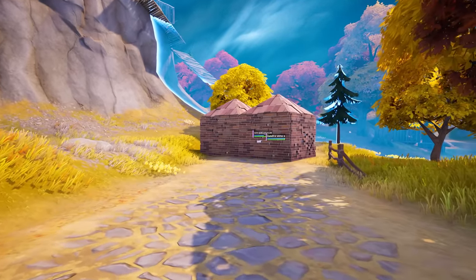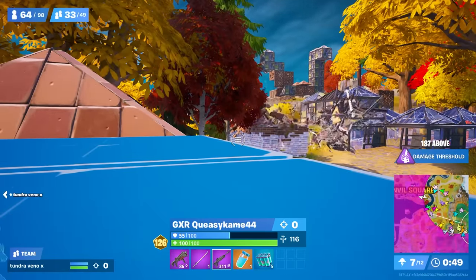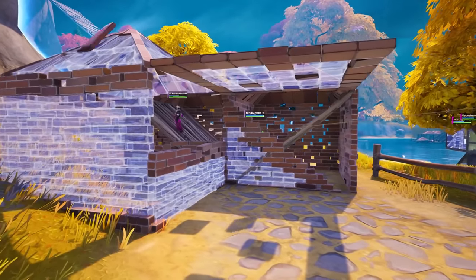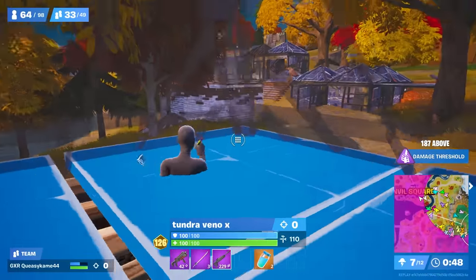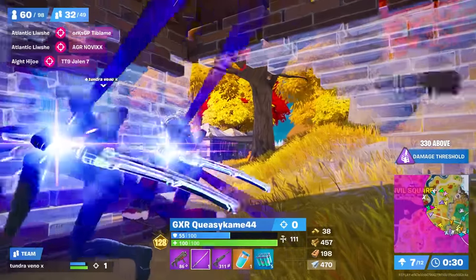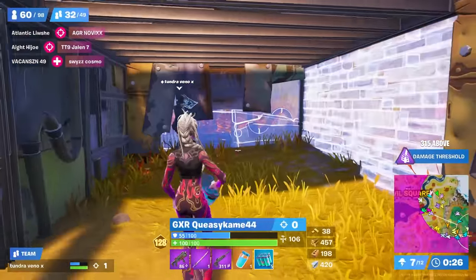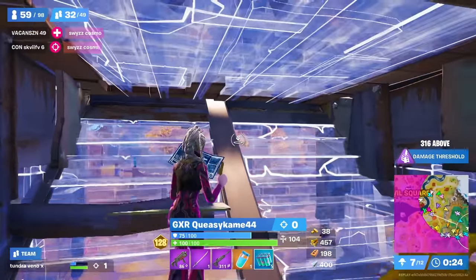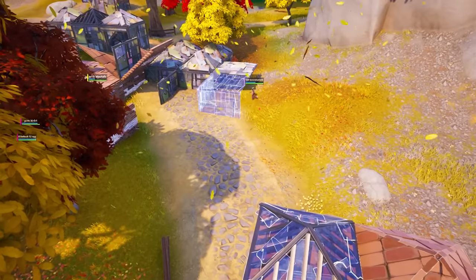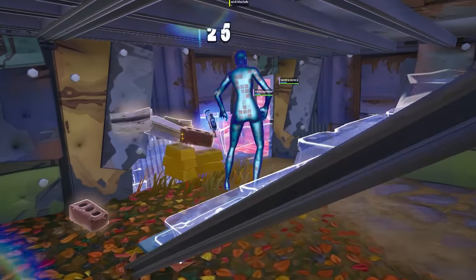Since they ended up on the edge of zone, they're clustered with a bunch of other players, and one mistake here could end their game. That's why when looking for shots, they're extra careful to cover every single angle they can't see. But because they continued this aggression, Vino manages to pick up a knock, which is converted into a full elimination. They double kinetic blade onto the wall because they hear the teammate of this player being tagged for storm surge damage, and Queezy slaps out another easy elim. Continuing this aggression, despite being in the congested side of the zone, allows them to loot both bodies, getting up to capped materials.